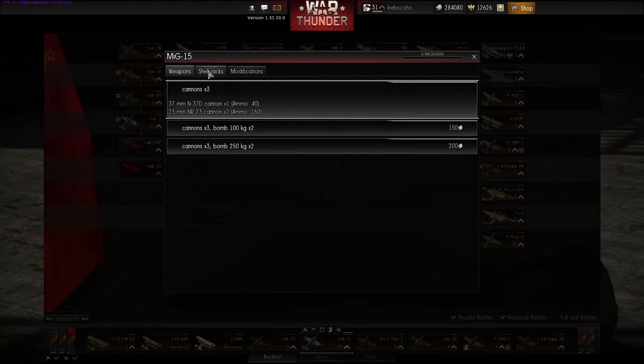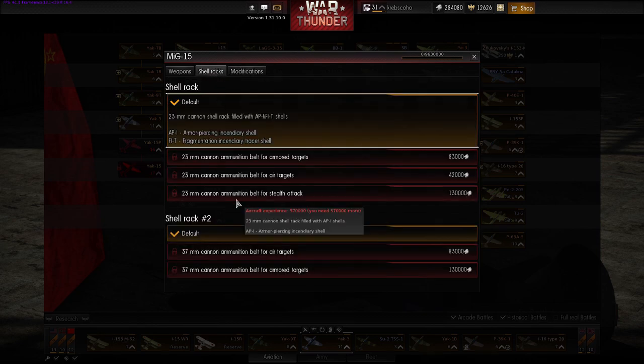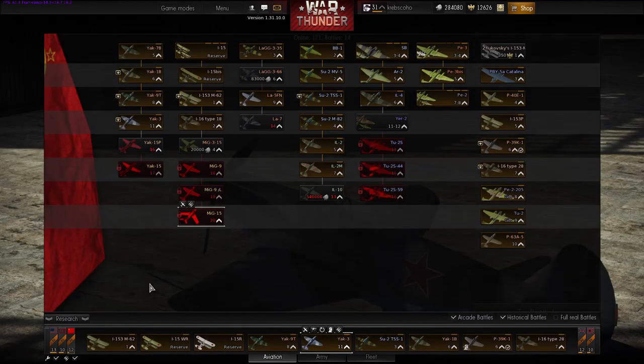Apart from that, if you want to buy modifications — install a new engine, new air resistance, different ammunition belts — all those prices have been reduced quite a bit, around 50%. So overall, more money in your wallet to spend on a variety of planes.